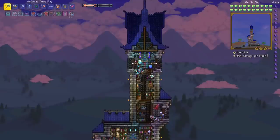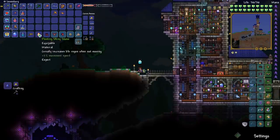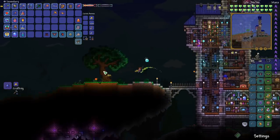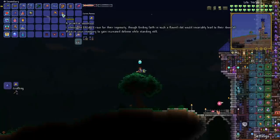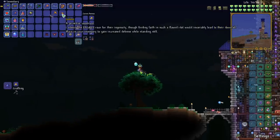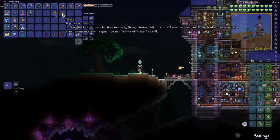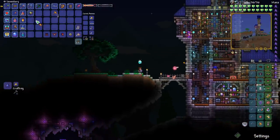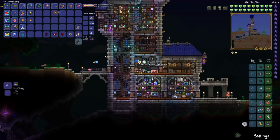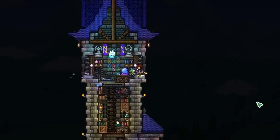Let's head back to base and see what we got. We got the Shiny Stone which increases life regen when not moving. And we got the Mythical Heat Ray. I actually like this weapon. The lore for Golem says place in your inventory to gain increased defense while standing still, and it looks like it gives us 10 extra defense when we stand still. That's kind of an interesting one. I don't know how often I stand still in fights where I need extra defense. Now that we've defeated Golem, there's a few more things we can do.